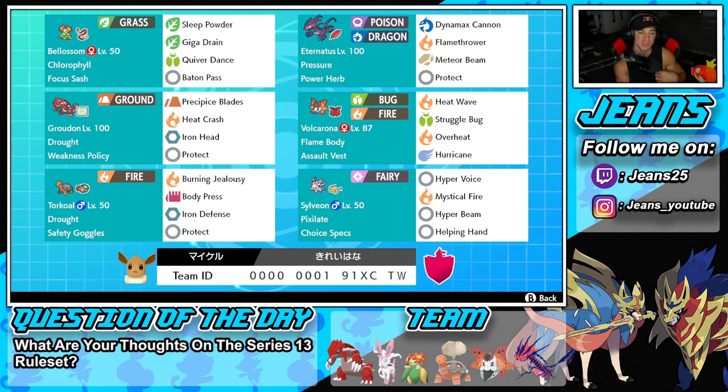Second Pokemon on the squad is Eternatus with Pressure and the Power Herb as its item. It's rocking Dynamax Cannon — obviously its best move — Flamethrower for coverage, Meteor Beam to be used with that Power Herb, and Protect for its fourth and final move.